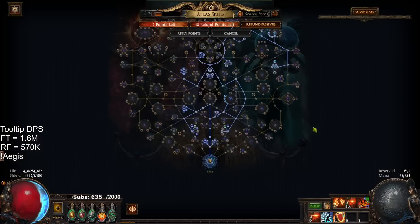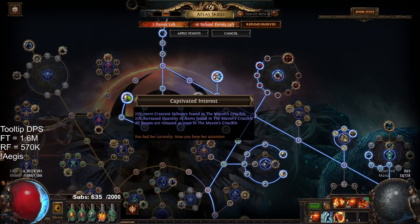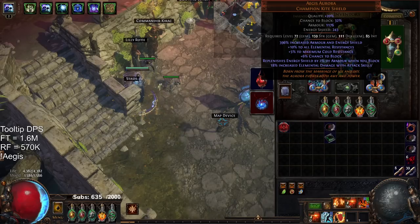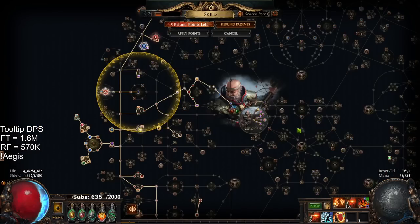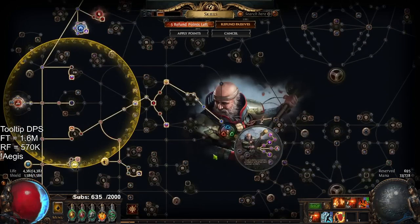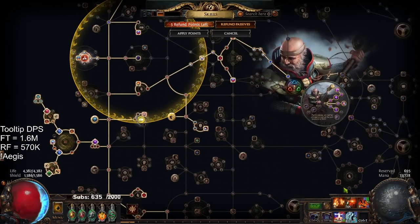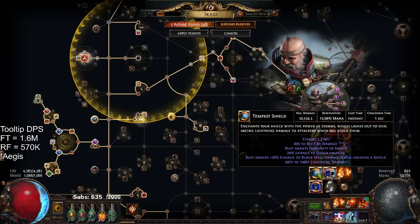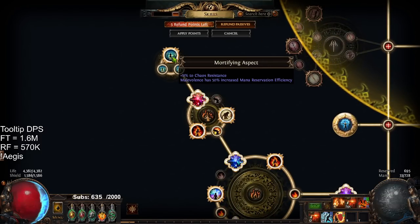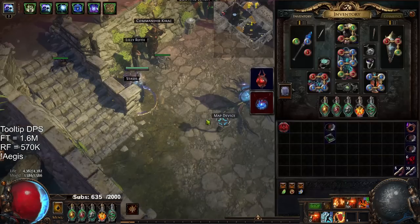I've redone my passive tree since we're in a full bossing setup. For the Agus version, we come up and take Arcane Guarding, then come down and grab Glancing Blows with Sanctuary. After that, you want to drop Purity of Elements and slap on Tempest Shield — the reason being to acquire shock immunity and a block cap. From there you can squeeze in Skitter Bots; Mortifying Aspect can allow you to get Skitter Bots, but you do need mana reservation on your small jewel.